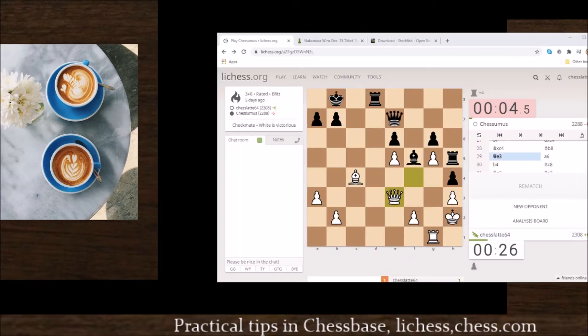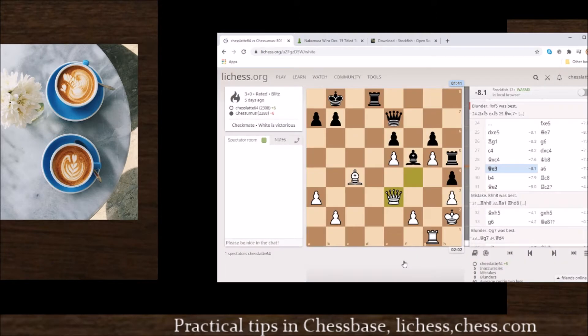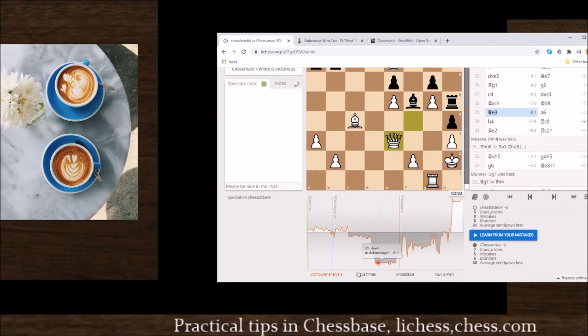On the web online, I played a game on Lichess.org. You can see here the game and I want to import it into ChessBase. So I hit the analysis board, and now I have the game which I analyzed here on Lichess, and I have four tabs at the bottom.